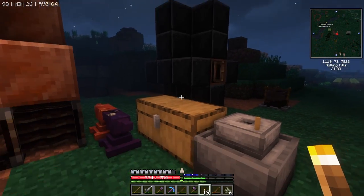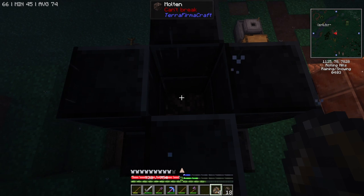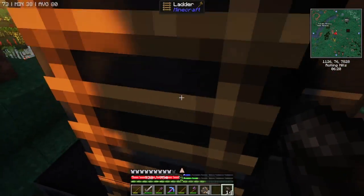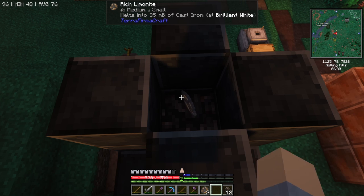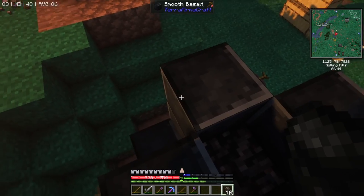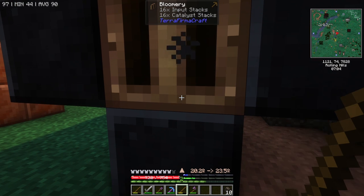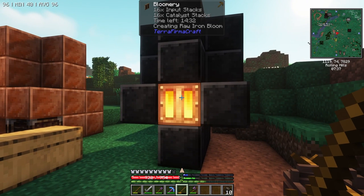Now we just need to continue this process. I'm throwing some more in here — this time some normal limonite. Let's fill it up. I closed it and I lit the door. It says 16 input stacks, 16 catalyst stacks. We'll let this run and see what we get out of this.